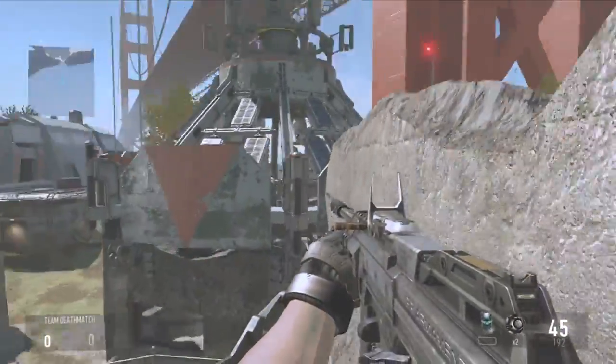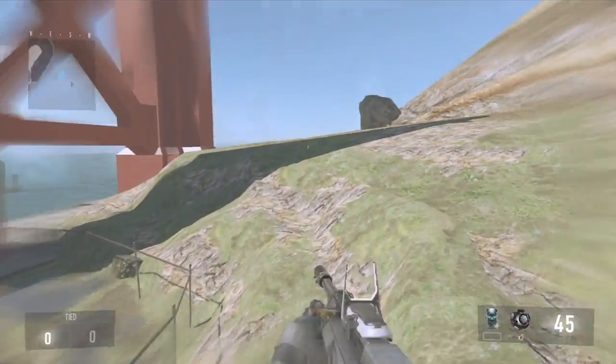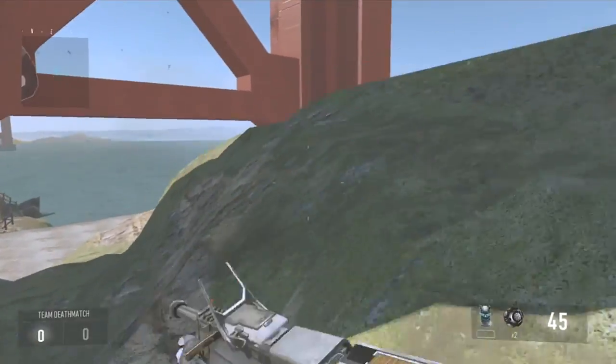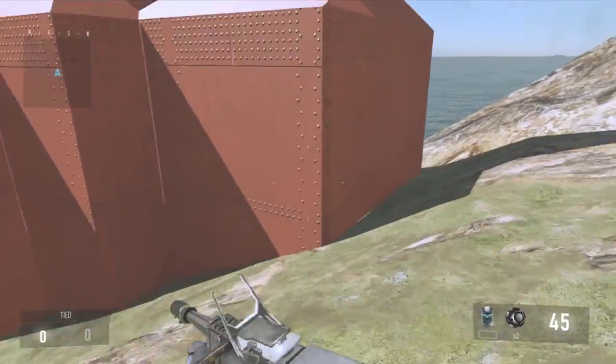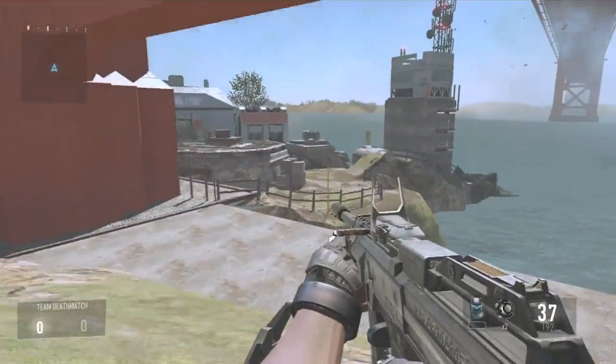Unfortunately it can't be done in infected, but at the end I will show you guys how to do this in infected and just wall breach into the wall. Unfortunately you can't get fully out of the map in infected. Anyways, that's basically all you guys are gonna need to know for the glitch — just continue watching for some cool spots in the infected section at the end.